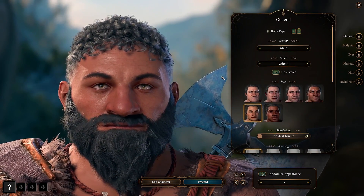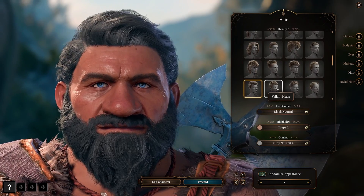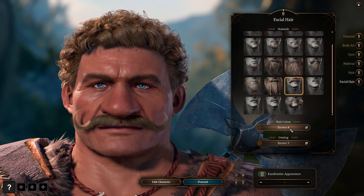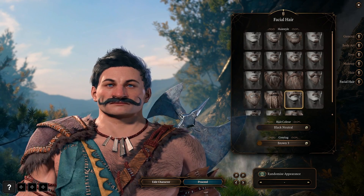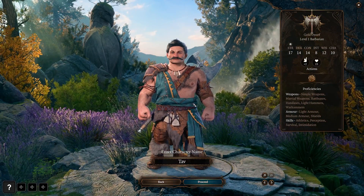Then of course we have to design our character to look some kind of a little bit like Mario. What I did was just give him a little bit of a mustache and hair which maybe looks like what he normally has under his hat. Grade it like you want.